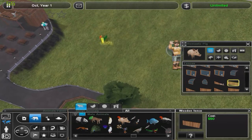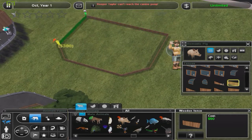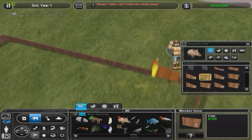Hello, everyone. Welcome to Jake's Farm again, and today we're going to be building a domestic pigs exhibit, or pen.